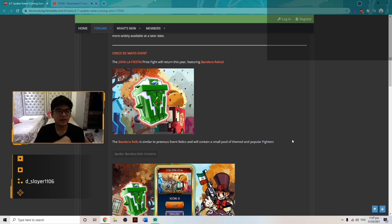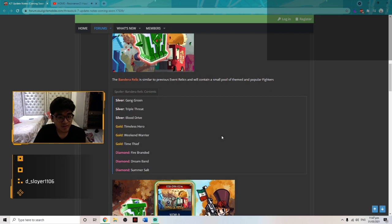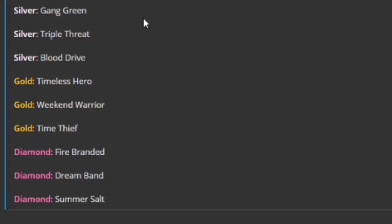Here it is, the long-awaited Cinco de Mayo event. It's finally happening on May 5th. The VVFest prize fight event will return this year featuring Bandera Relics again. The contents for the Bandera Relics include: Gangrene, Triple Threat, Blood Drive, Thomas Hero, Wicked Warrior, Time Thief, Gats and Diamonds for Firebranded, Green Band, and Somersault.